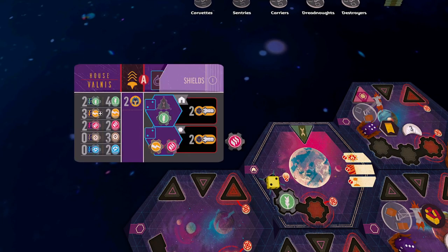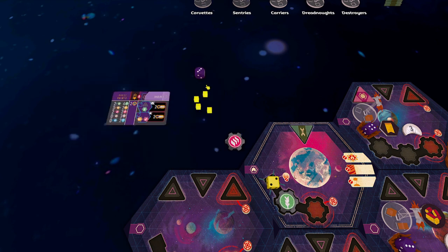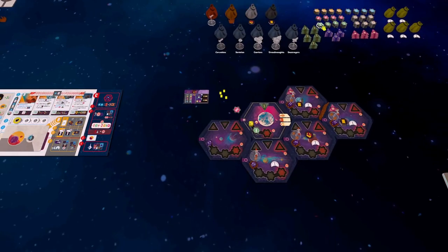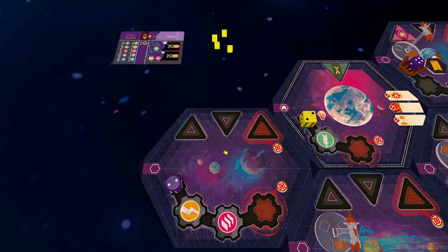The outpost sector also has a population of two, so we use the standard purple die. Most sectors in the game use this standard purple die; the player-colored ones are used for home sectors so you know who they belong to. The outpost sector has an engineer's guild and a mining guild. Let's grab an engineer's guild and pop both guilds into our outpost sector.